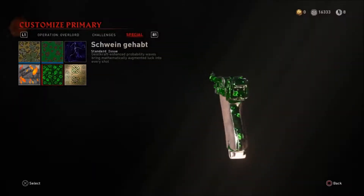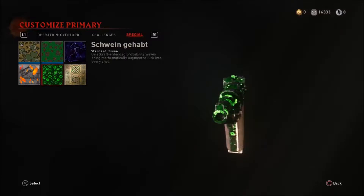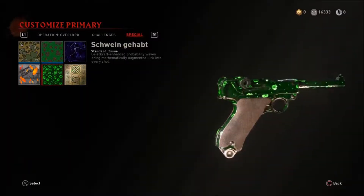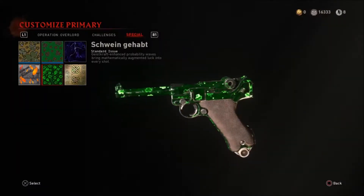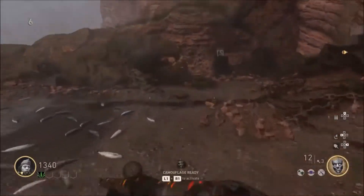Go back to your weapon kits and you'll see the new camo you unlocked is called the Schwein Gahap — I'm probably butchering that, but that is the second camo. You unlock it by doing all those four-leaf clovers on the Final Reich. Now you're two out of three done.